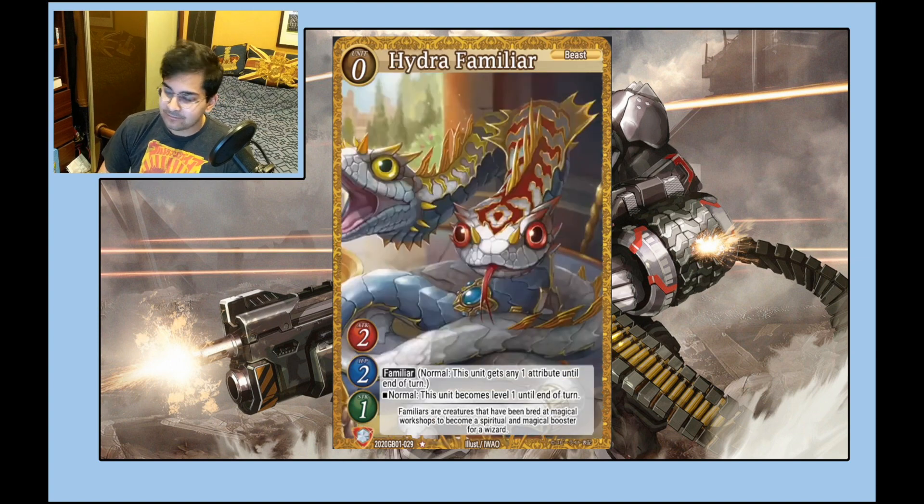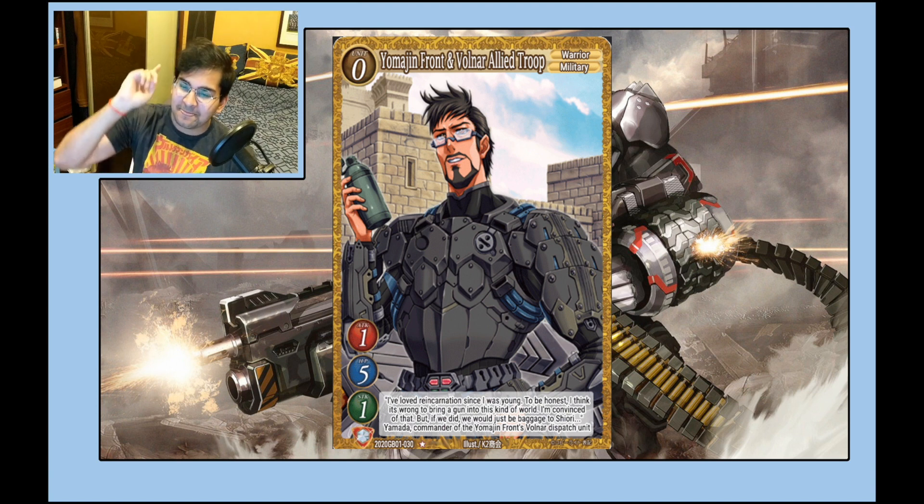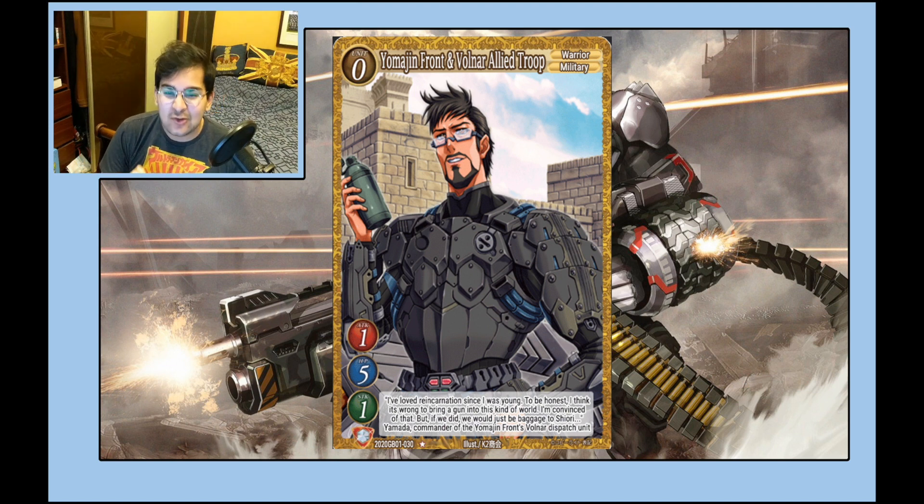Hydra Familiar is a good familiar — also a Beast, which is nice. Volnar Allied Troop is really really good and low-key good. It's a Military/Warrior 1/5/1. Because this is a zero, the amount of times you'll just slap this in the center and your opponent will be like 'are you kidding me, they just put a 5HP defender in the center for free' — trust me, this card is really good. Especially if you have a plus-HP card or reduce-damage-to-zero card, your opponent is going to have a bad time.